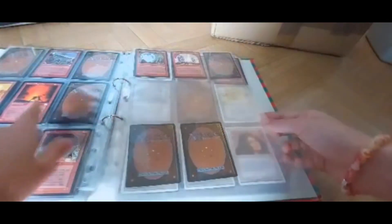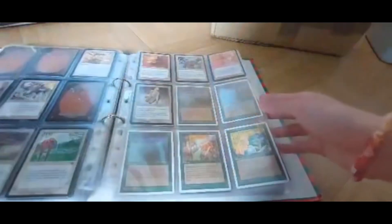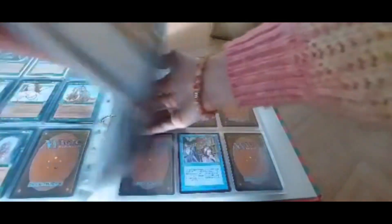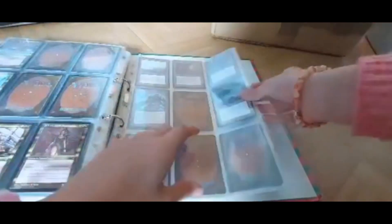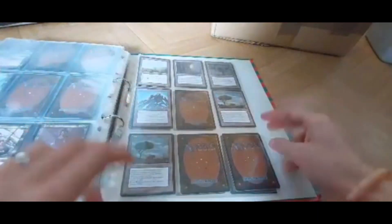If we have multiples of them they are together a little bit, but they are not color sorted — the reds are here but the reds are somewhere further along as well. At the back of this binder we do have all of these special land cards, because the normal ones are in one of those two boxes. It's just the more special lands that aren't basic lands.